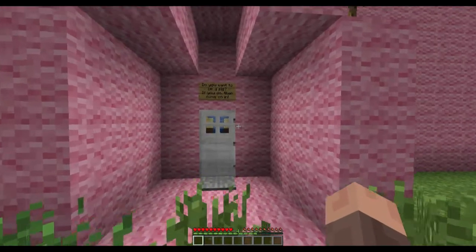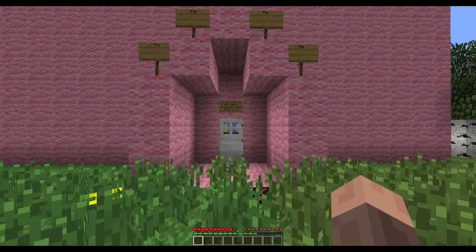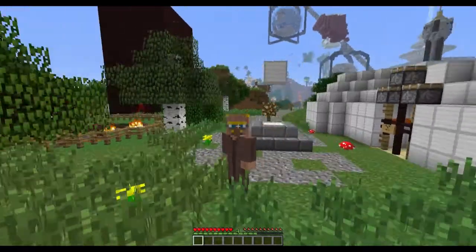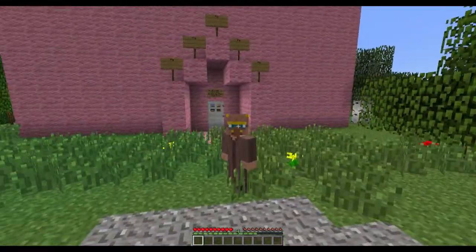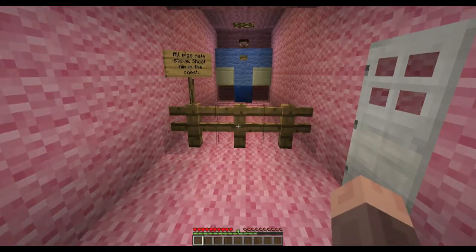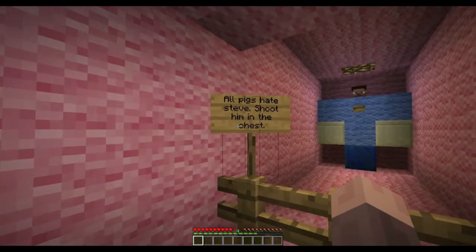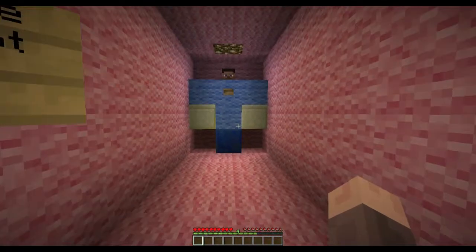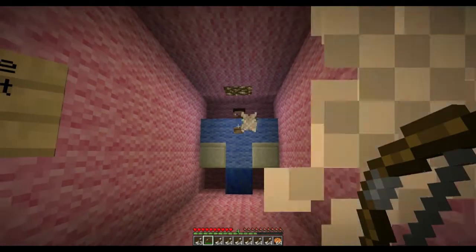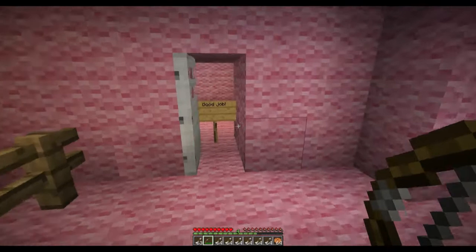Here's the encounter I was looking forward to. Pig pig pig pig pig! Do you want to be a pig? If you do, come on in - I want to be a pig! I want to be a villager pig like no one ever was. I've got the nose and I've got the hooves. All pigs hate Steve - shoot him in the chest! I love it already. I'm gonna just take one stack of cooked food. Okay Steve, you deserve to die.